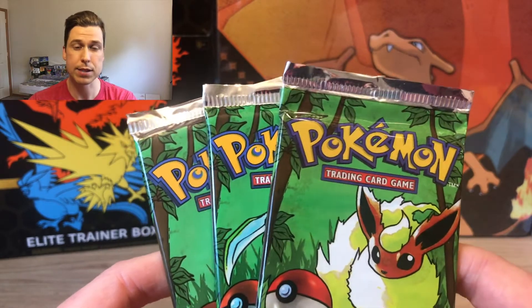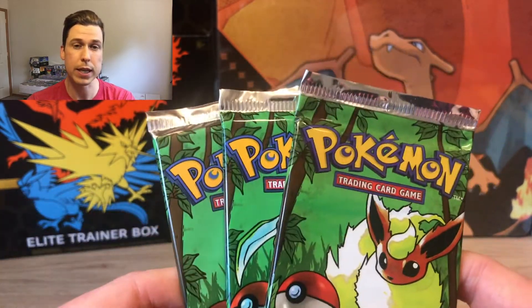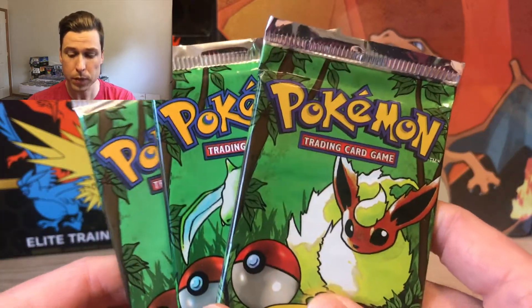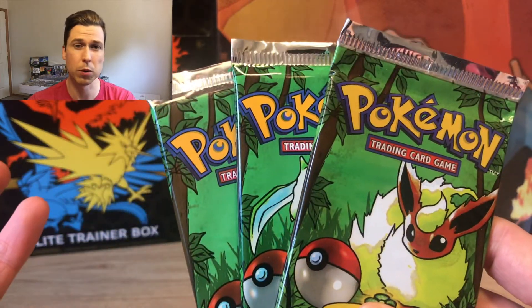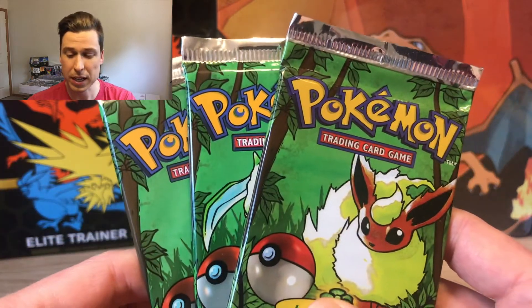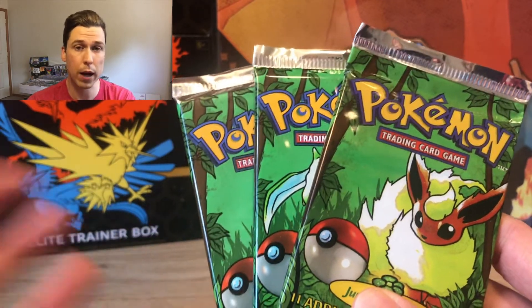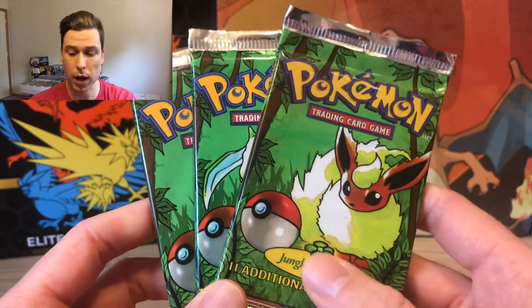LoopboxTV has a video — excuse me, not just him, it's Andrew and Juice, they're a duo. If you guys haven't seen them, go check them out, they're amazing. Their channel is all about pack openings and they do vintage product all the time.